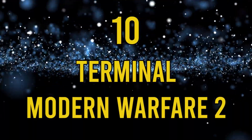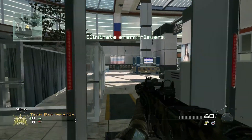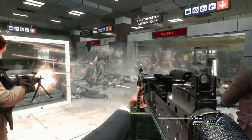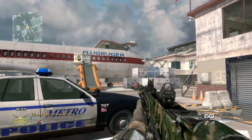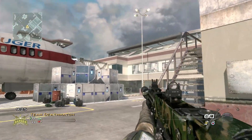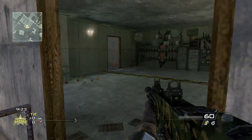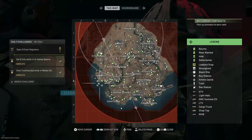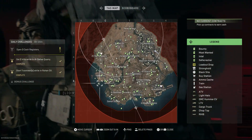Number 10: Terminal, Modern Warfare 2. Terminal is iconic for both its role as a multiplayer map and for its place as the setting of the infamous No Russian mission. It's universally loved by COD fans, so it's nice to see it get another lease of life in Al-Mazra. Obviously it's in the airport at the southeast of the map, with one of the black site buildings appearing to the south of it.